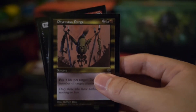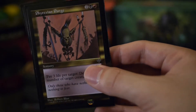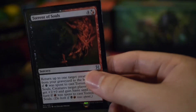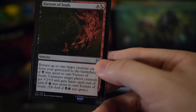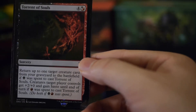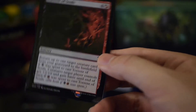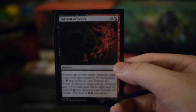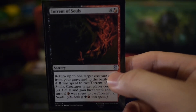I don't have a lot of non-creature removal. Phyrexian Purge — like the Reign of Terror spell, you have to pay life to take out problems, especially big things from green decks. The last multicolored spell is Torrent of Souls. You can return a target creature card from your graveyard to the battlefield if black was spent to cast it. Creatures target player controls get plus two and gain haste if red was spent to cast it — two in one and a huge buff, which is good when you've got a horde of unblockable zombies.